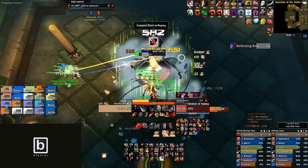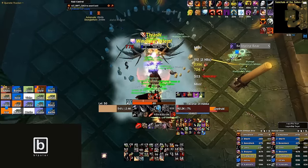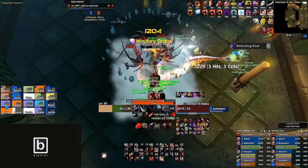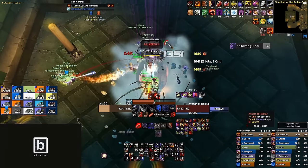Everyone with Corrupted Blood stacks behind the tank and gets their blood drained. Prior to the drain, everyone with Corrupted Blood should be topped off so in the window where they can't be healed they don't die to a Blood Nova or reapplication. That is all the mechanics to the Avatar of Hakkar fight. You purge mind controls, decurse Curse of Tongues, have Corrupted Blood players pile behind the tank far enough not to spread it, top off those targets before Drain Blood, and mildly heal the raid through Blood Nova damage. Do this for about 8 minutes and you have beaten Hakkar.